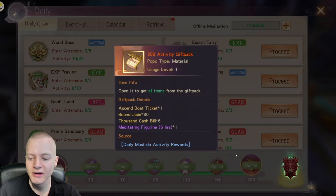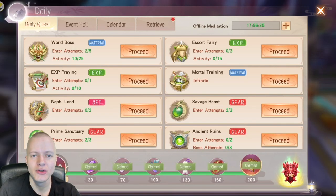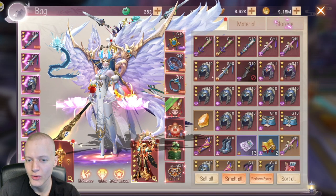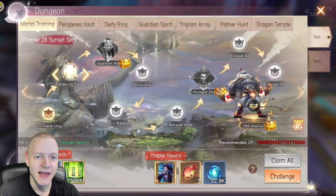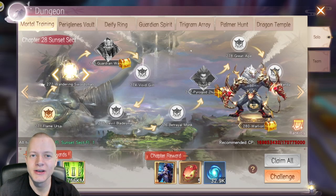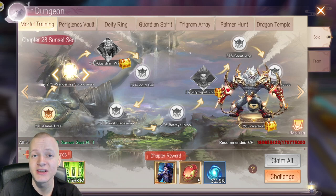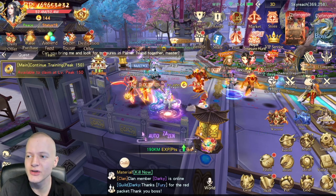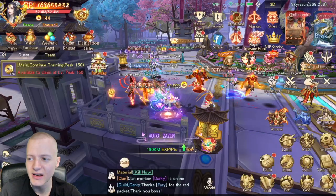Over the course of five days you should have five boat tickets, and events give even more. Make sure to always have at least five boat tickets on you. Later in the game Mortal Training won't be super experience-efficient, but enjoy it while you can if you're early game. The gist of doing all the dailies involves doing bosses from World Server once you unlock that.